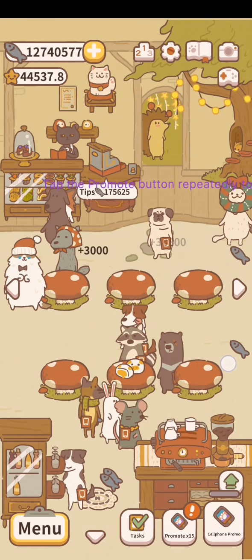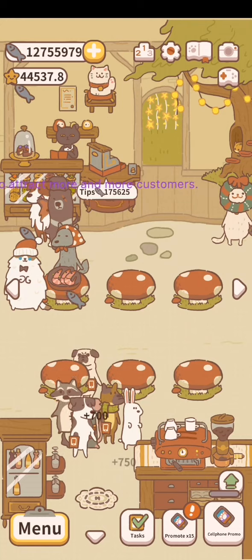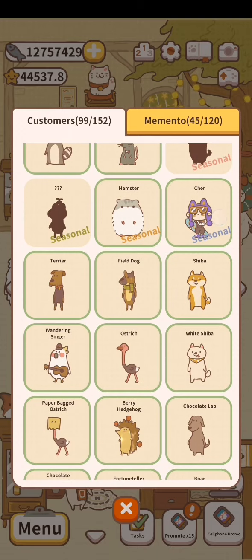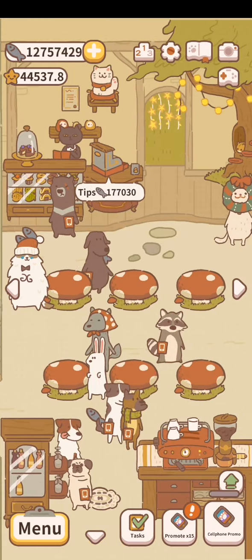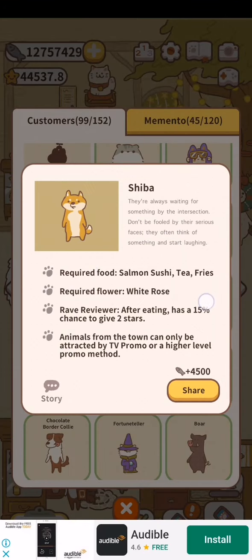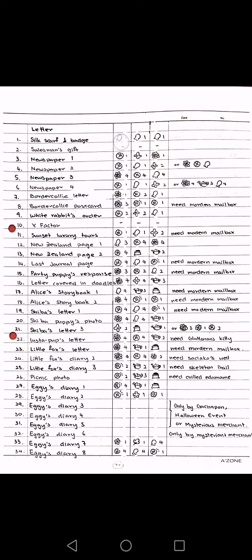I want to note that sometimes even though you've met the flower requirements, you might not be able to get the letter because you need to unlock certain customers. For example, for the Shiba Pub letter you need to unlock the Shiba Inu first. I've arranged these letters according to the time I got them, so if you follow it down one by one you should meet the criteria by the time you reach each letter. There are only 44 letters total you can get.